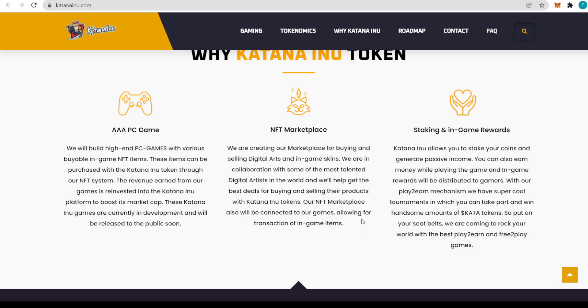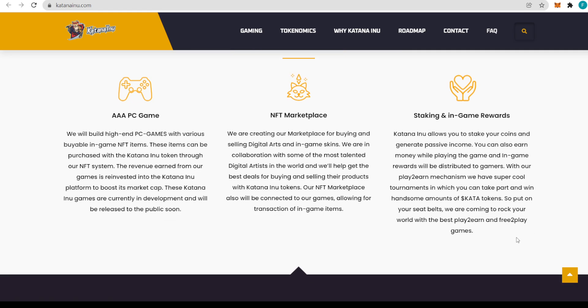The NFT marketplace will also be connected to the games, allowing transactions of in-game items. Lastly, regarding staking and in-game rewards: Katana Inu allows you to stake your coins and generate passive income. You can also earn money while playing — in-game rewards will be distributed to gamers through their play-to-earn mechanism. They have a super cool tournament where you can win amounts of Kata tokens, with free-to-play and play-to-earn games available.